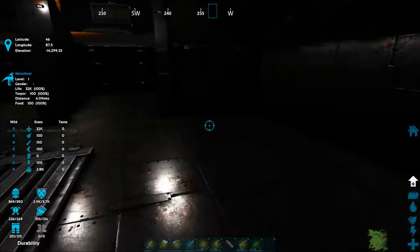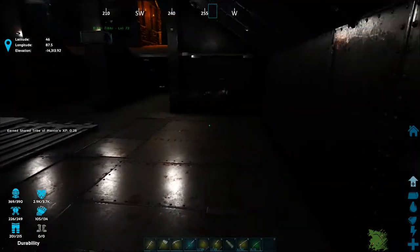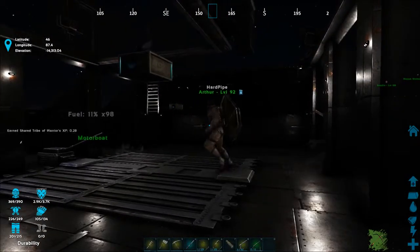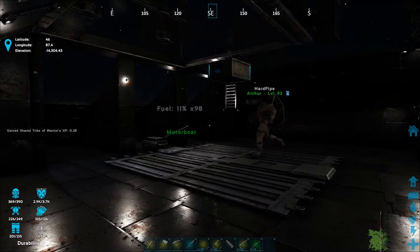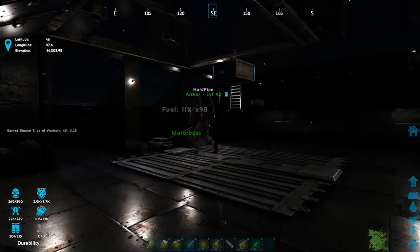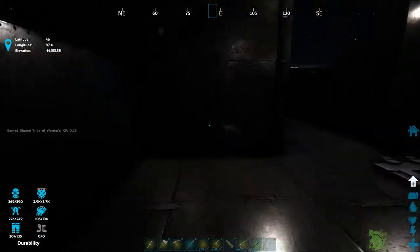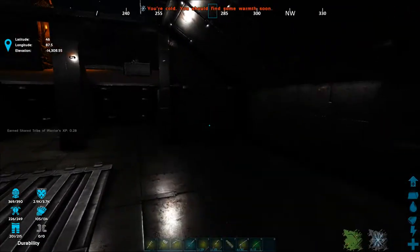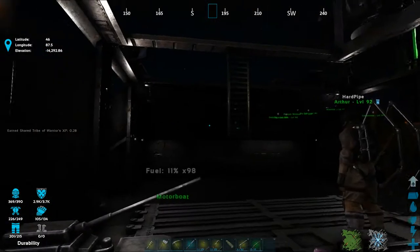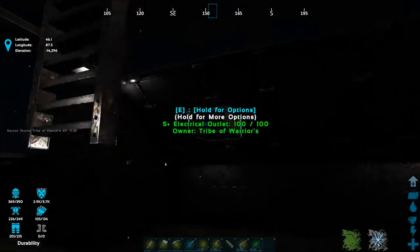One thing I wanted to point out is Art built this with storage in mind and a little production as well. This isn't necessarily just an armed gunboat — it's meant to also be a mobile base, a mobile FOB, Forward Operations Base kind of thing. You've got room on both sides for a fabricator, smithy, refrigeration, and all that. He's got an S Plus electrical outlet on both sides of the ladder.